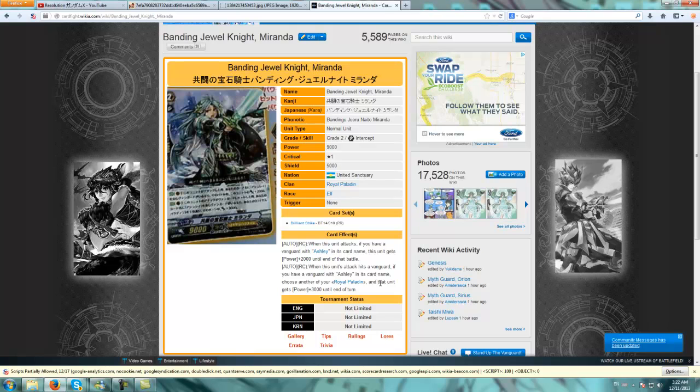Setting up properly is very difficult in this current format, but especially if you're playing Ashley reverse, which lets you call units out, it becomes even easier to set up a good field. The additional 3,000 power will probably give that extra boost to hit 21k, which puts a lot of pressure on your opponent. Especially if you're using Ashley's effect already, then more or less they should be at 4 or 5 damage, and this card just becomes really good at that point.